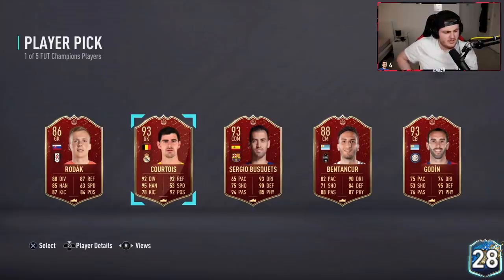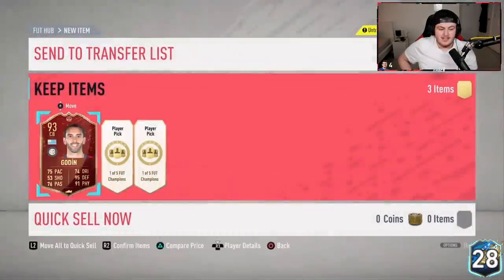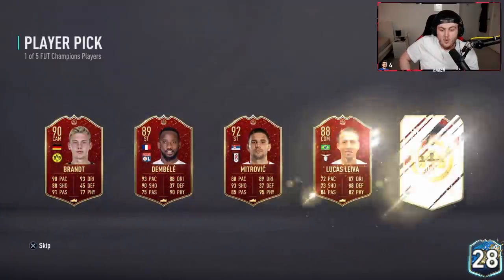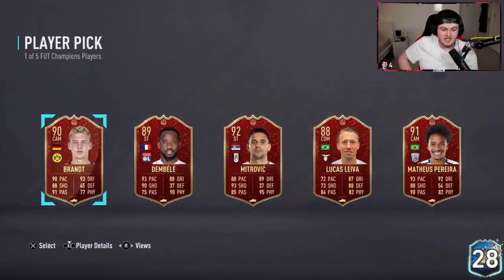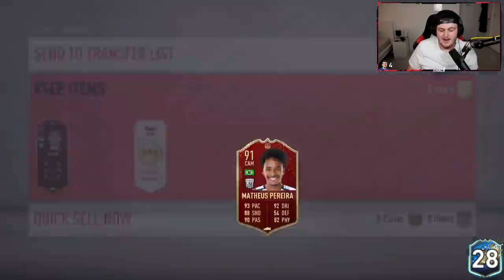I don't know who I'd choose here to be honest. I think I would probably go Porto here, or Godin — he wants Godin. I wouldn't go Busquets. That's a pretty good way to start. Let's see another decent pull here. First time seeing Brandt. First time seeing Mitrovic. Another Mateus Pereira as well — both of these picks are really good. He wants Mateus Pereira, we'll take him.